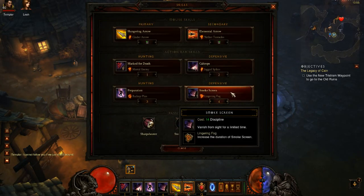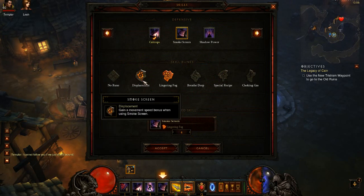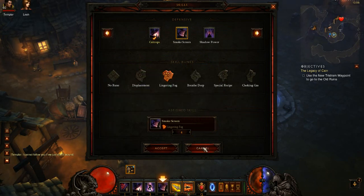Under the fourth one I put Smoke Screen with Lingering Fog to increase its duration. You can also choose Displacement to gain some movement speed if you're using it more for running away or trying to escape.